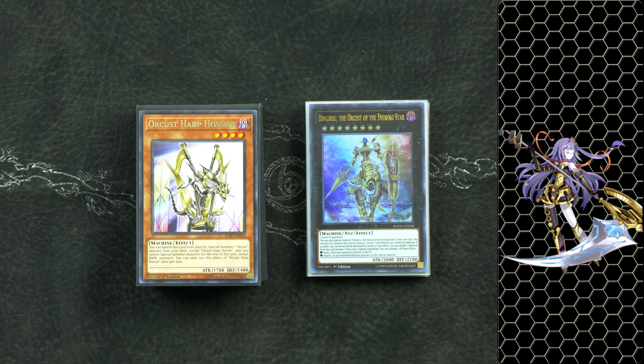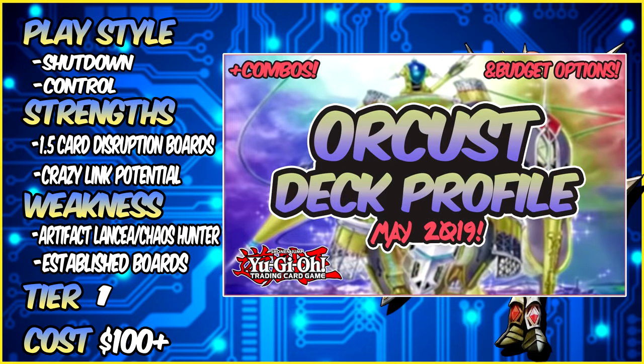Without further ado, I present to you a competitive Orcust deck profile for the May 2019 format. Orcust is tier one — there's no debate about it. Just having access to one card, you get insane disruption boards, as well as the ability to play around hand traps. Your opponent's going to have a hard time breaking some of the boards that you make with this deck. Coincidentally, this deck is also very, very, very budget. It can be extremely cheap depending on how you guys decide to build it and still be competitive. I'm going to break down how this deck can be played in multiple ways, as well as the budget options and other choices that players run.